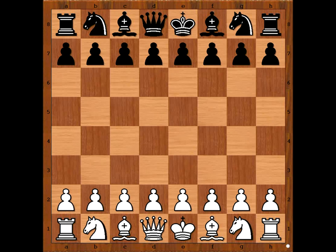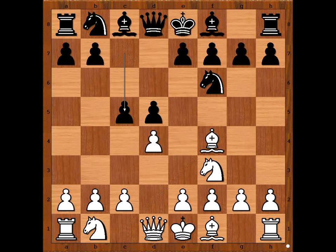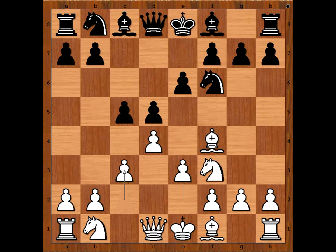Naiditsch had the white pieces and he started d4. Debashis played d5. Knight to f3, Knight to f6, Bishop to f4, c5, e3, e6, c3 — white is playing the London System.